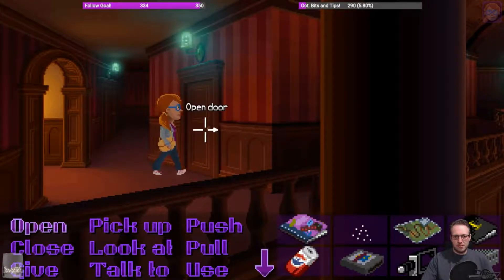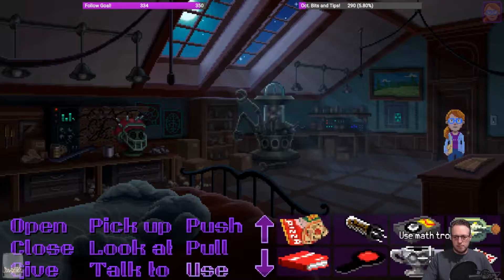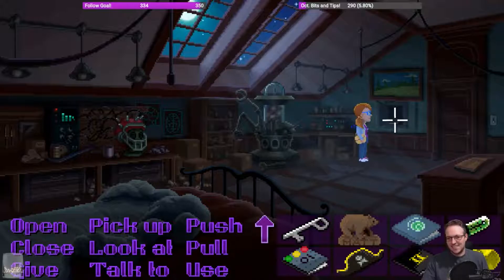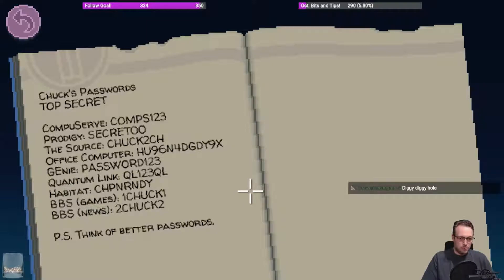Digging, digging, digging a hole. Yes — that worked! There's something inside. Chuck's passwords — top secret. The computer password is comps123. Oh my god! One for Prodigy Source, office computer, Genie, Quantum Link, Habitat...